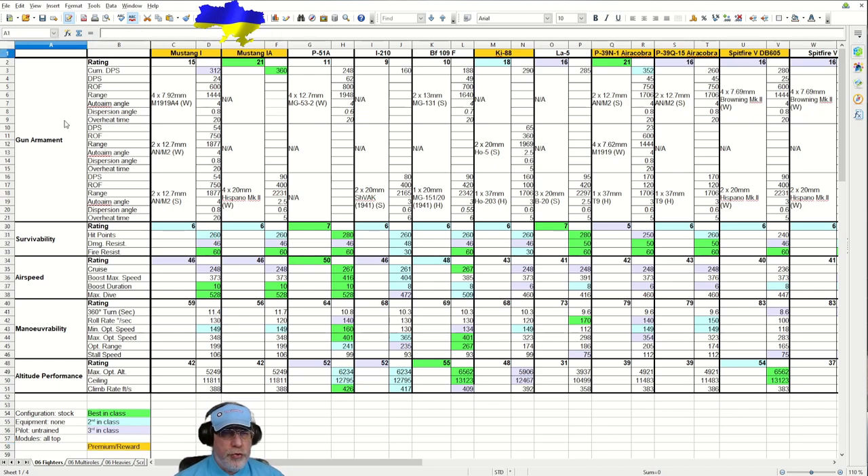Starting with gun armament, there's an impressive array of weapon groups. There are four 7.92mm machine guns - not buffed, only 1444 range, doing 24 DPS each. Then we come to the 50 cal or 12.7mm guns: some are wing-mounted and two are synchronized firing through the propeller. These were buffed, so damage went up 20% to 54, and range was also buffed up to 1877 feet.